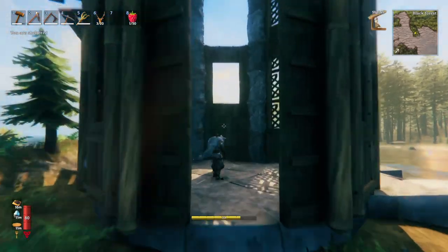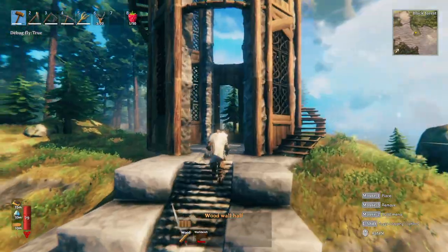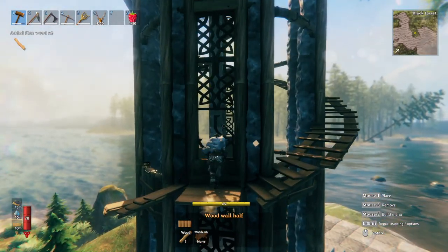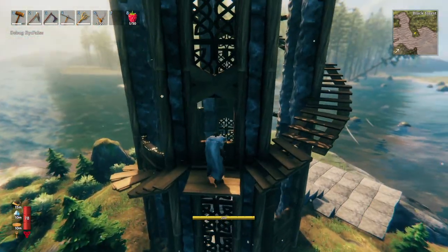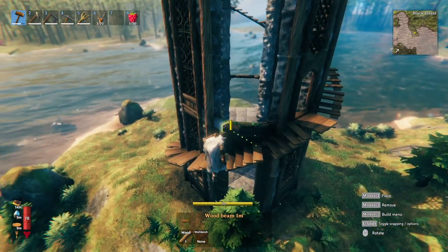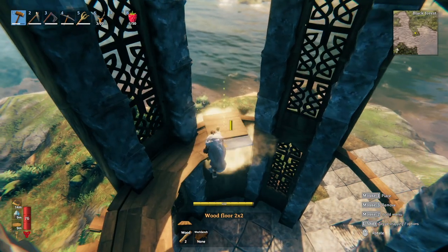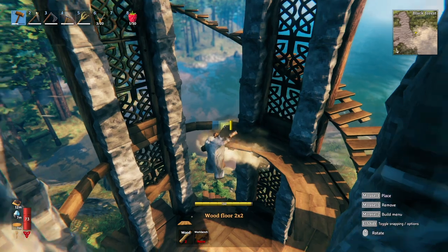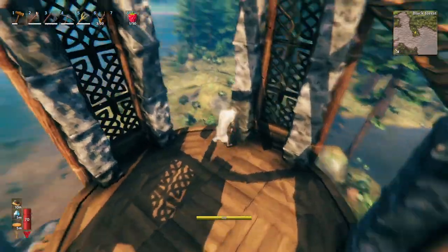Maybe we'll have a window at a similar height on this side. This is going to be the entrance here, so let's make sure we leave this open. Let's also cover up these beams with just some regular wood beams. You know what, let's block in the floor here — this will be a floor, and then up here as well. Another floor is in.